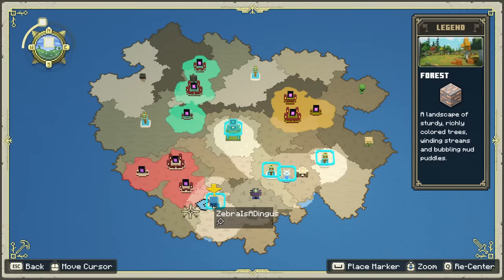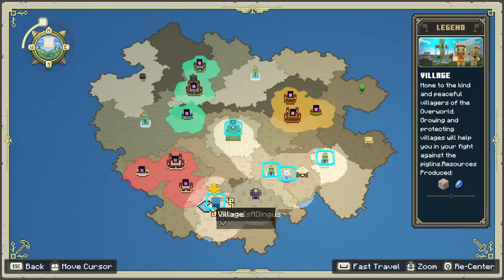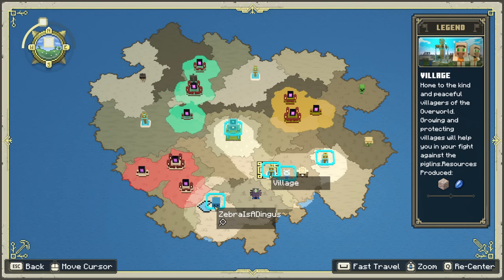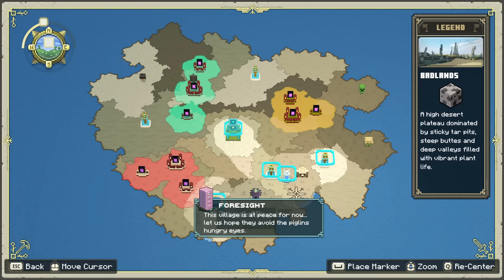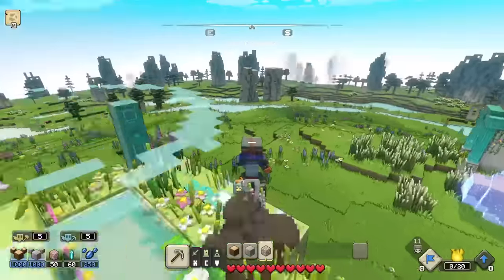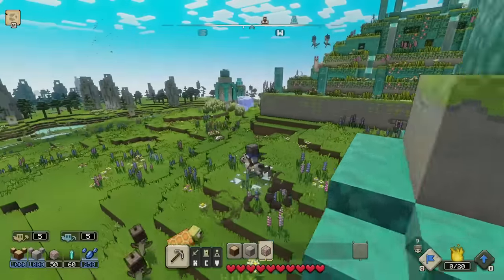We'll be focusing on that next episode for sure. There's a lot to do, but I'm having a lot of fun with it. I'm excited to see what's next for us in the game and what kind of things we might end up taking on. I'll remove that pin. This village is at peace for now — let us hope they avoid the piglin's hungry eyes. It doesn't really tell me when the chests are available again, so we'll have to just check back every once in a while. But for right now, that is going to wrap it up for today's episode of Minecraft Legends. Thank you guys so much for watching — I'll see you next time. Bye-bye.